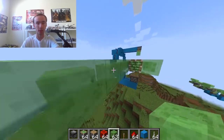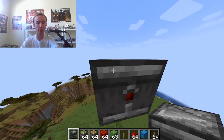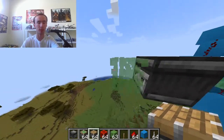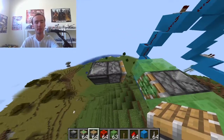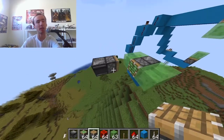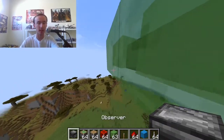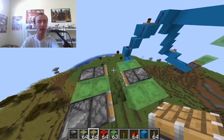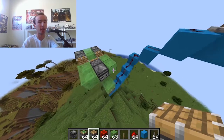Then we're going to build out here and place a piston right here. Make sure to get rid of the slime block before placing the piston — you will regret it if you don't. Then do the same thing over here. And with that, you have your first basic design as to how to build this plane. This is what will make the plane start moving.